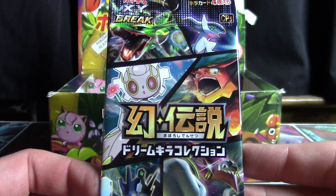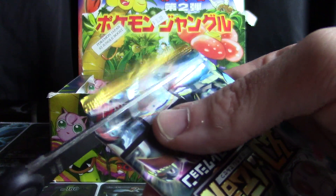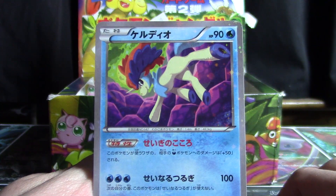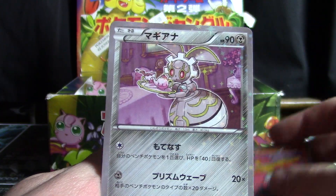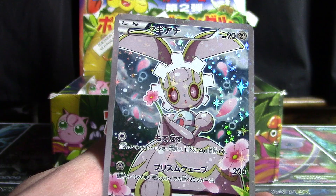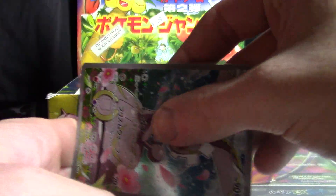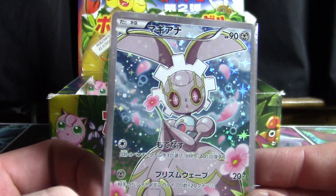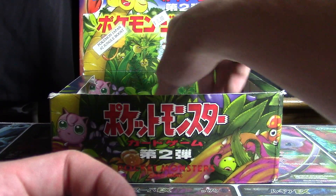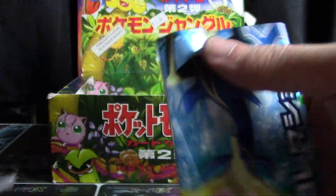Moving on to Legendary Dream Hollow Collection, where we get something awesome in every pack, and then we'll cycle back to X Collection afterwards. So we've got a Keldeo, Moltres, Magiana, and the big Magiana immediately following it — pretty cool. You get holographic cards like this in every pack of Legendary Dream, unless you happen to pull an EX or a shiny Xerneas or Yveltal or one of those crazy cards. Anywho, we're going back around to X Collection, hoping to get our final holographic pull.